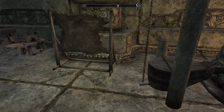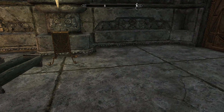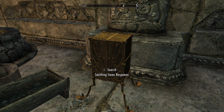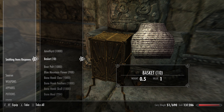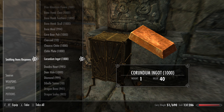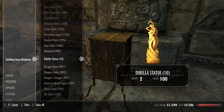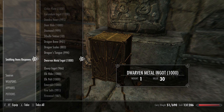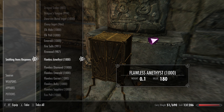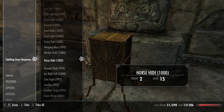As you can see, it has a forge, a tanning rack, some crafting stations. But where it really gets interesting are the ingredients that respawn — a thousand of anything you could ever need. And if the number is less than a thousand, it's because I have used it. Really, anything you could ever want for crafting pretty much anything.